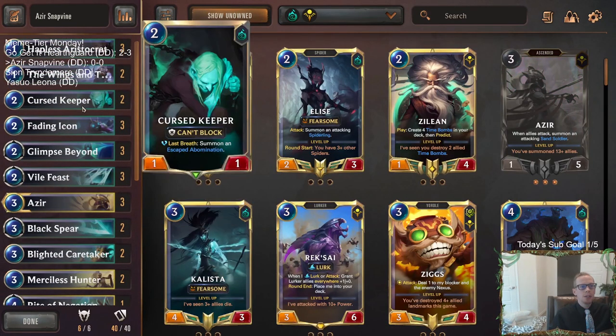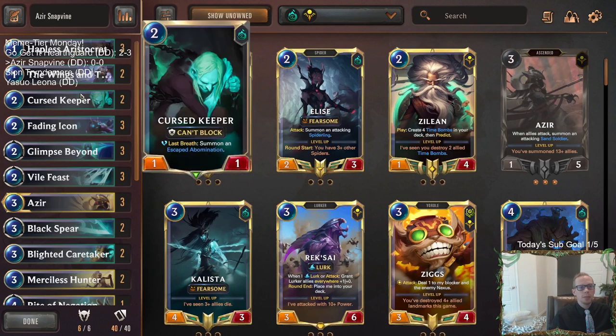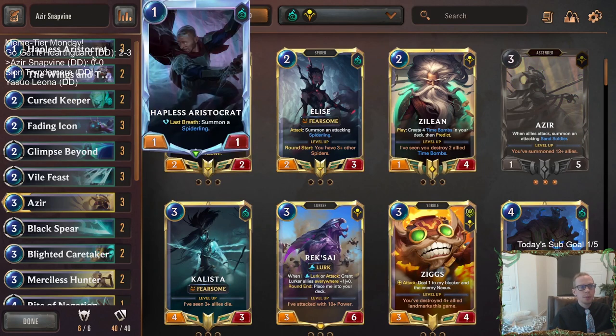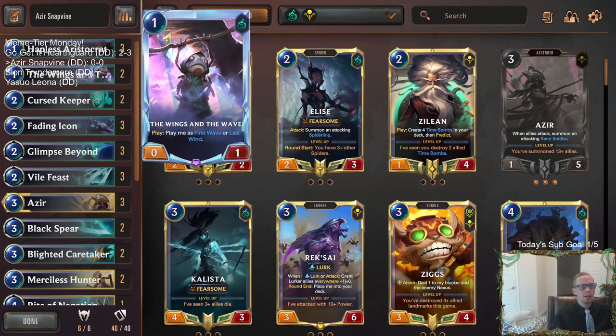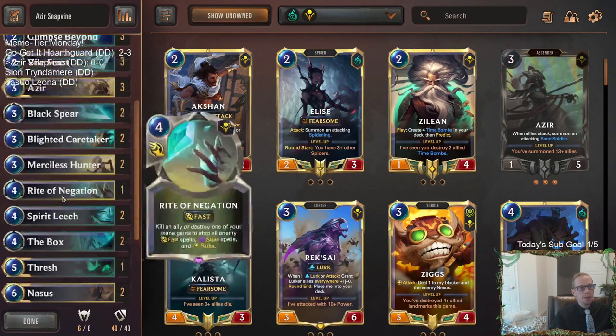Our combination here is between Azir and Overgrown Snapbind. We also have smaller support cards that work great with Snapbind: Hapless Aristocrat, Wings of the Wave, Curse Keeper, and Fading Icon — all cards that give you two bodies. With Snapbind in play, they become two 5/3s for really cheap. For example, for eight mana you can play Overgrown Snapbind and immediately play Hapless Aristocrat or Wings of the Wave and have three 5/3s.